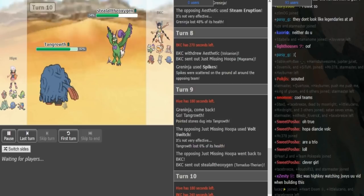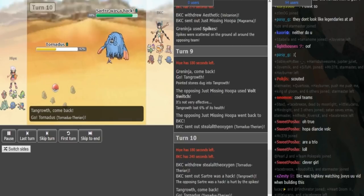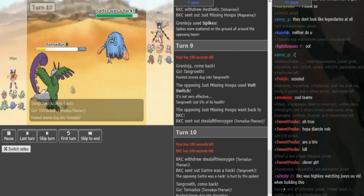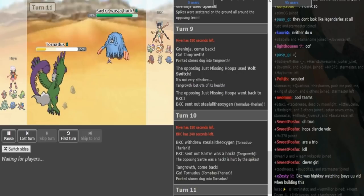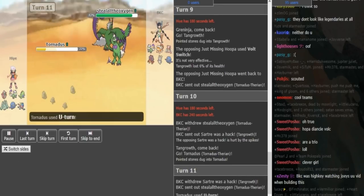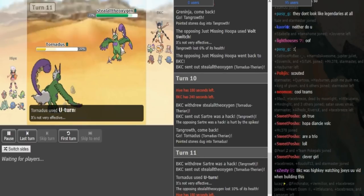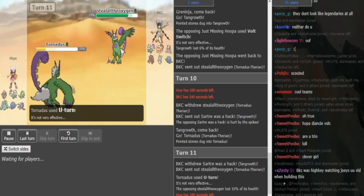But Hai definitely doesn't wanna stay in here and lose the Tangrowth. So he's gonna switch out here — he's either gonna sack his own Tornadus, or he's gonna go to Tyranitar, because he predicts a double into Tangrowth. I think because he predicted him to go into Tyranitar, Hai was maybe willing to sack the Torn. Or if he predicted that, he's a complete madman. If he predicted the Tangrowth, he's a genius. But I think he might have just wanted to sack the Torn, kinda scout for a potential fighting move.